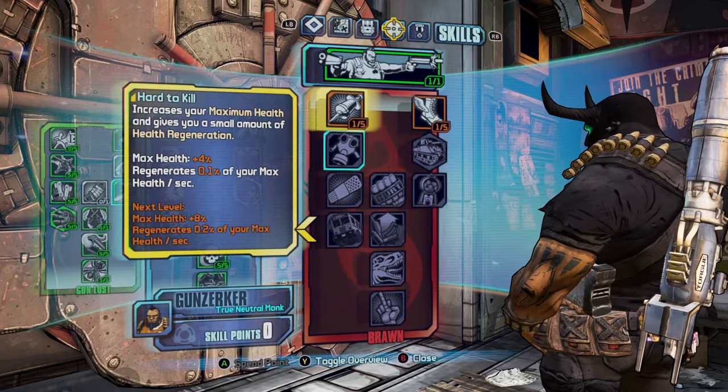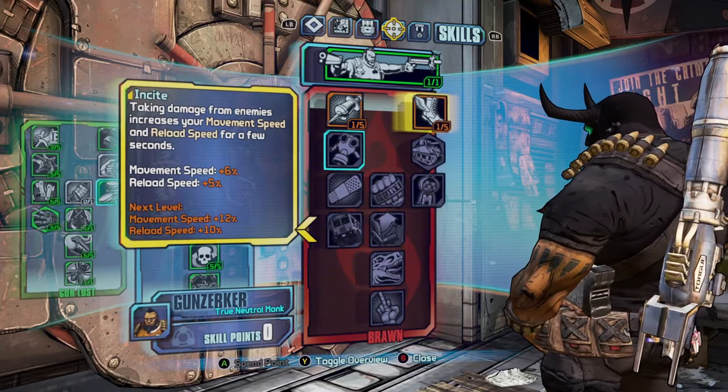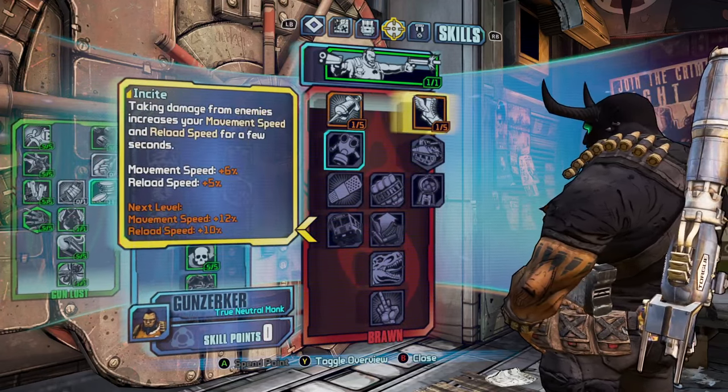In the right tree, Hard to Kill increases your max health and health regeneration. Insight increases your movement speed and reload speed after you've taken damage. Both of these can be buffed with a class mod, giving you a plus six on each.